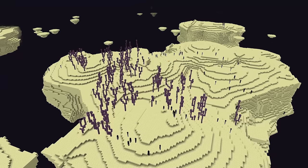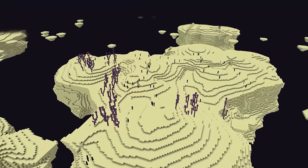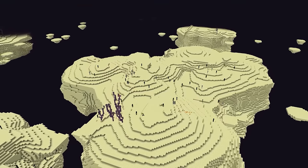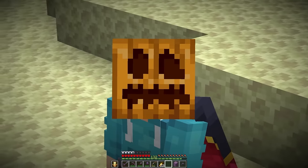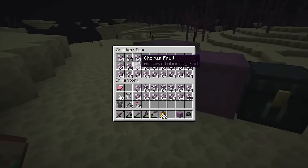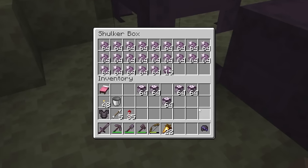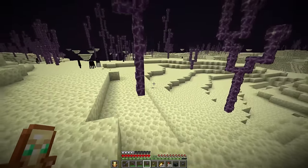I grabbed a carved pumpkin from the overworld and dove into the end gateway to get to the outer islands, gathering as many chorus flowers as I could and leaving a bleak landscape behind me. I've been working on this all morning and just realized I didn't get any audio — this carved pumpkin face is how I feel right now. But good news: one shulker box of chorus fruit, two shulker boxes, and the third is almost done too. And now with the power of game audio, we break everything!